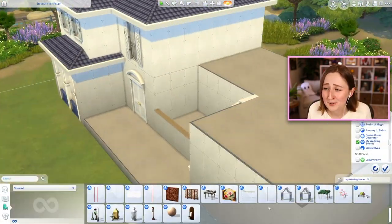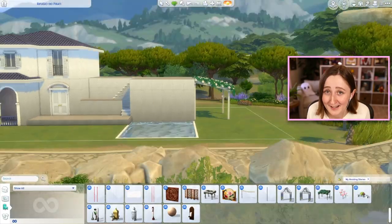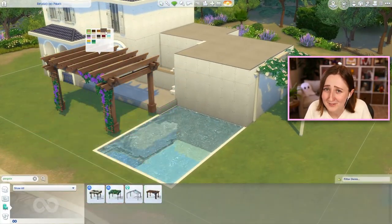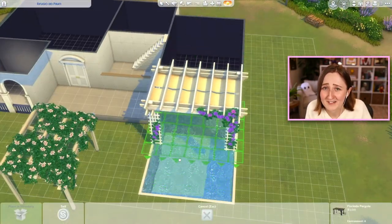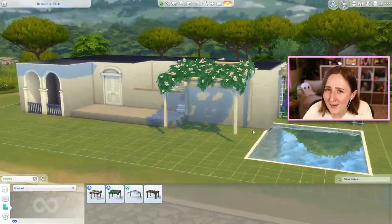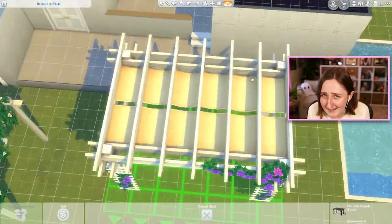The roofline is also not even remotely accurate to any pictures I was seeing — I just really wanted to use that blue tile roof, so I did. But that's the thing: it's The Sims, it's never gonna be perfectly accurate to real life. I was just trying to have fun building a pretty house — which, by the way, ended up being a giant house.